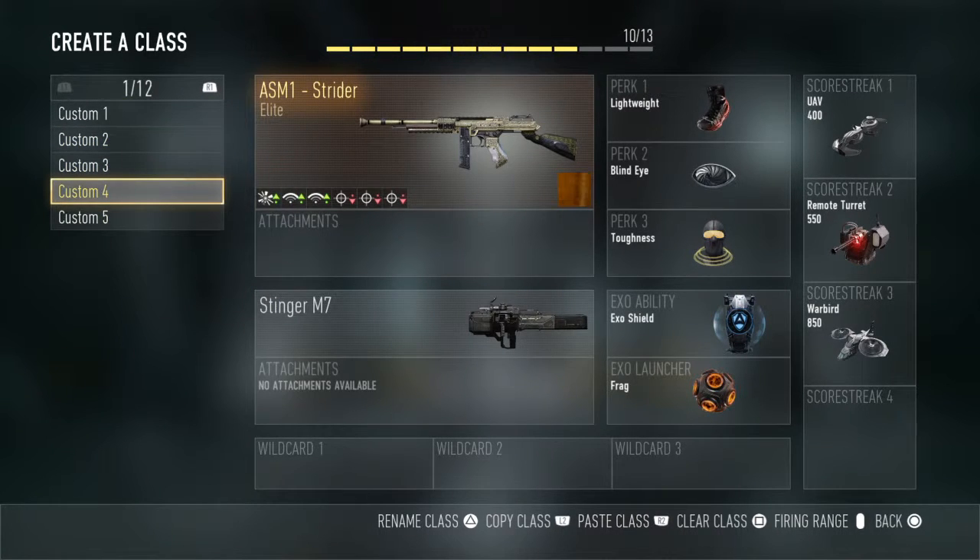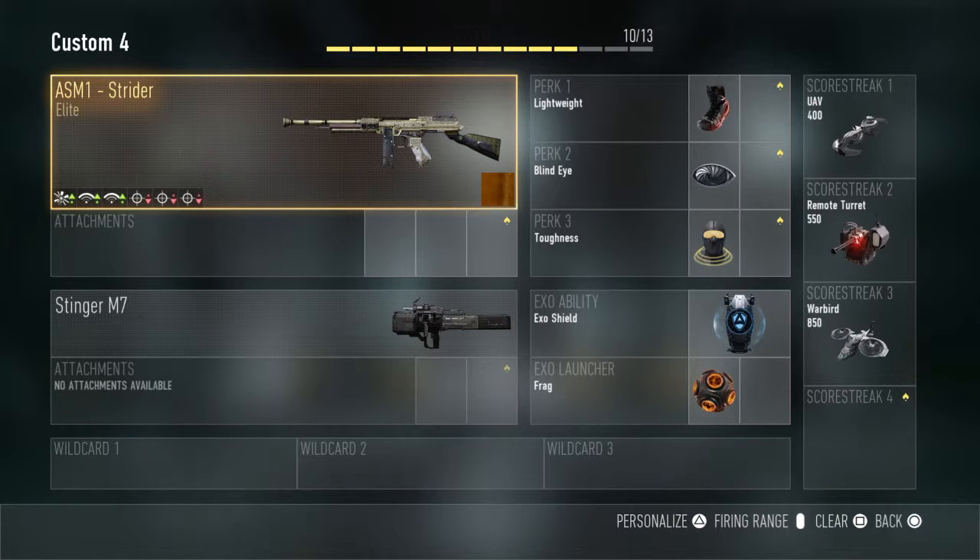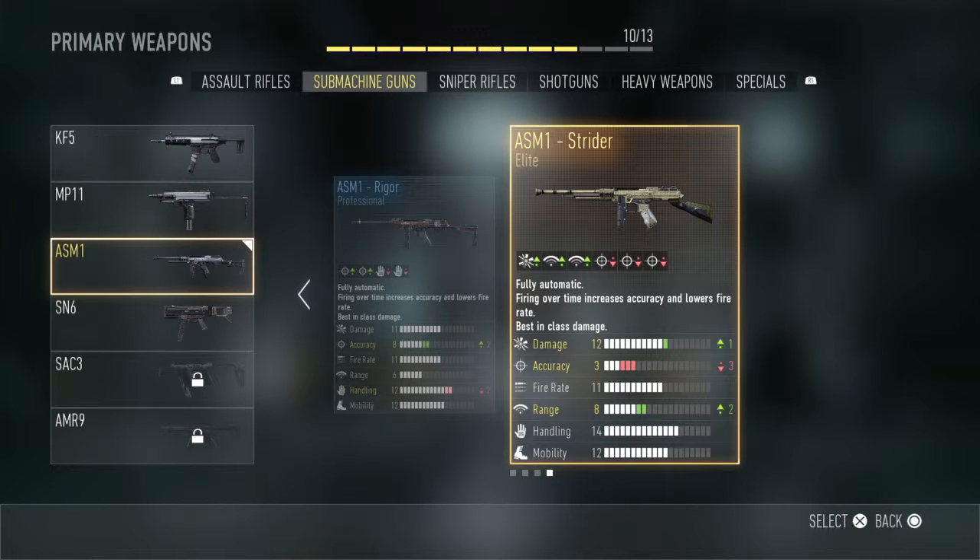We should start with the Strider. The Strider is actually the only elite ASM1 I have. It's the worst of the two elites — it's got plus one damage, plus one range, and minus three accuracy, which really throws you off. But the damage is good and the plus two range is pretty good.